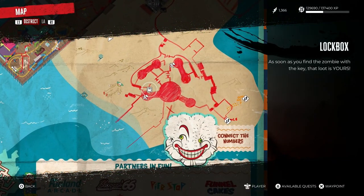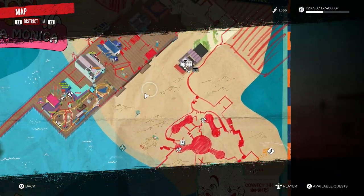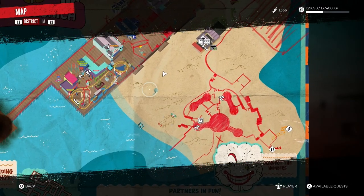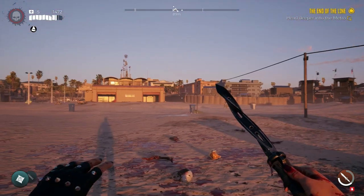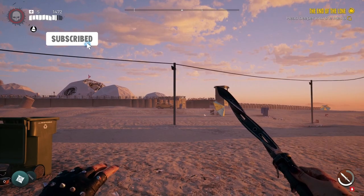Today I'm going to show you where to find the key for this lockbox right here. I'm just going to show you whereabouts I am. I am not far from the lifeguard HQ, just in front of this lifeguard stand. You can see we're right here on the beach and the lifeguard HQ is just over there. The lockbox we are going to be opening is just in this direction.